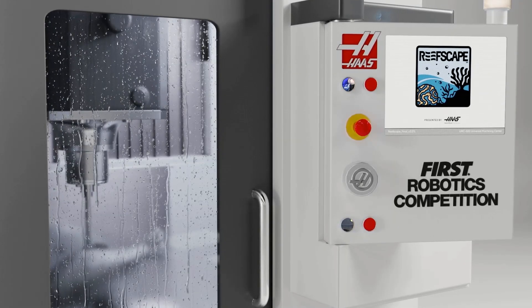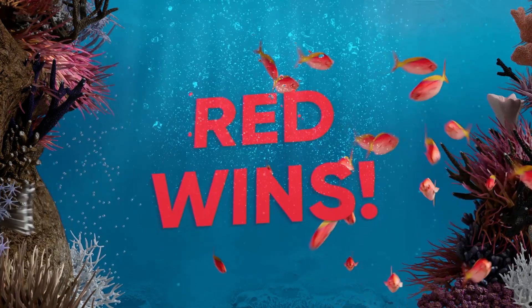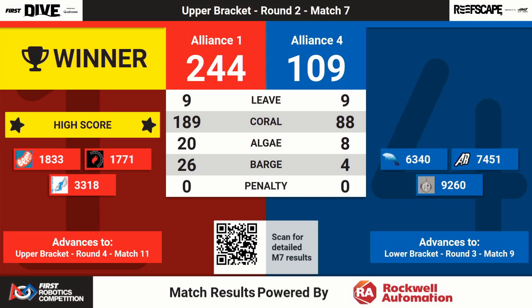And the scores are in. The winner is the Red Alliance with a new Peachtree District High Score: 244 points! It is just shy of the World High Score. We'll see them again in Round 4, Match Number 11, to see if they can break that world record.